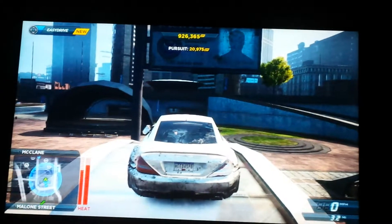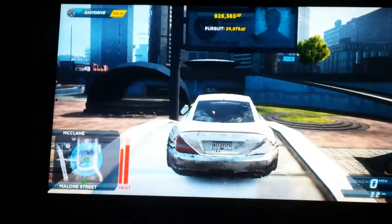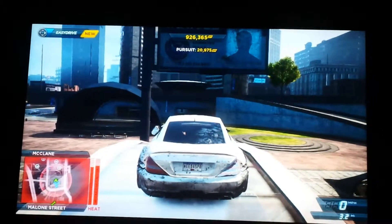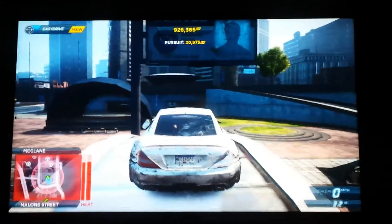Need for Speed 2012 glitch. We are on McLean Malone Street, and to get here you can jump to the Maruja car, B2, and when you drive outside you can be on these arches. First, find a police car and smash into them so they will start chasing you.